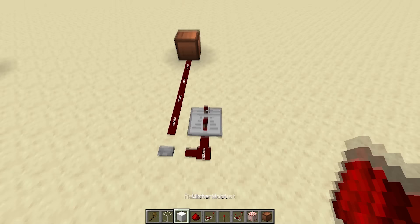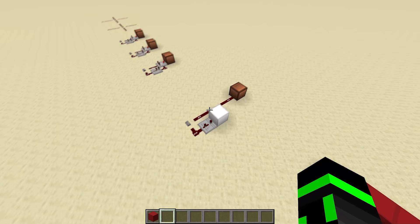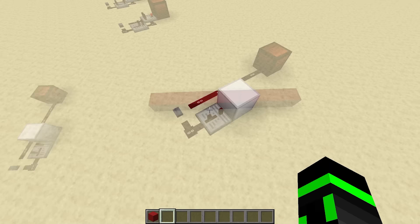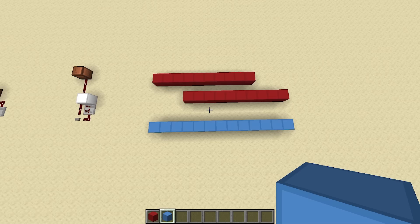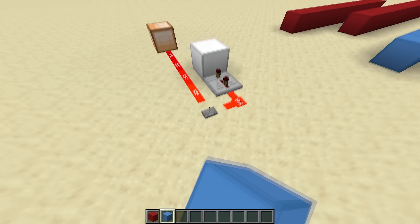I'll put another dust here, a 3-tick repeater, and a block so that the signal powers the main line. And now, when I press this button, we get a 13-tick pulse. A great way to visualize what's happening here is with a diagram. The original button pulse lasts for 10 ticks, so if each block represents 1 tick of time, that's 10 blocks of wool. Because of this repeater, we're essentially generating another 10-tick pulse 3 ticks later. And if you OR these together, you'll notice that we're getting a consistent signal from at least one of them for the first 13 ticks. So that's why this circuit works as a 13-tick pulse generator.